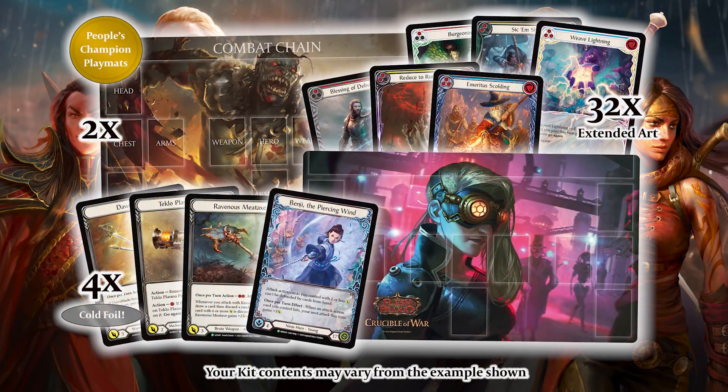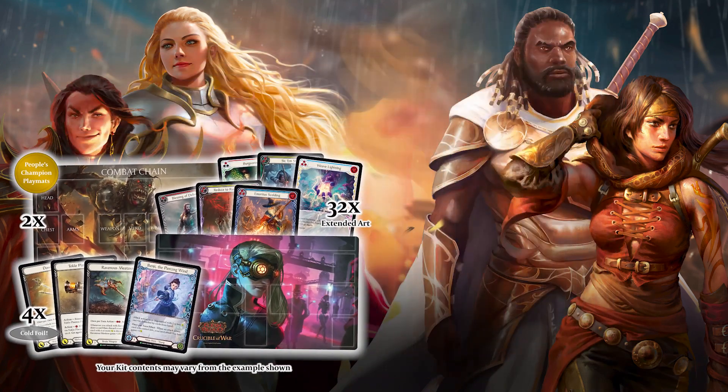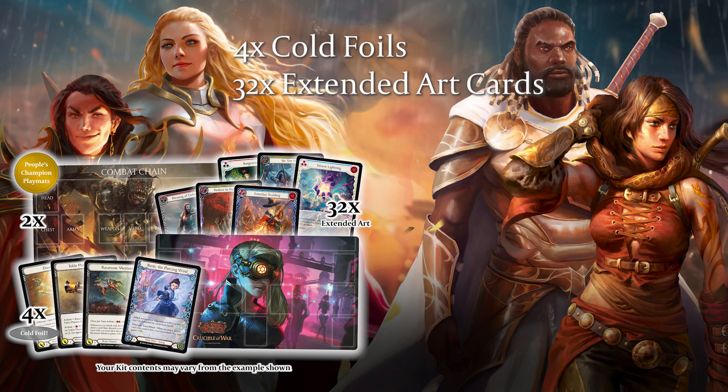The May Armoury Kit will be the Anthology Kit. The Anthology Kit will take you back to some of our past releases. You'll find different prize assortments from past Armoury Kits going back to Welcome to Wraith. Each kit will contain four coalfoils, 32 extended art cards, along with two People's Champion playmats.